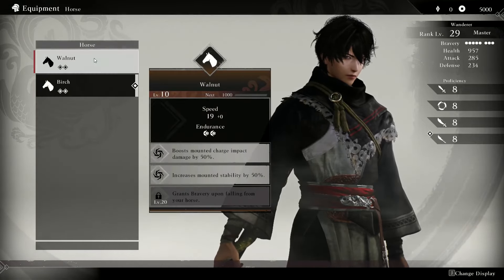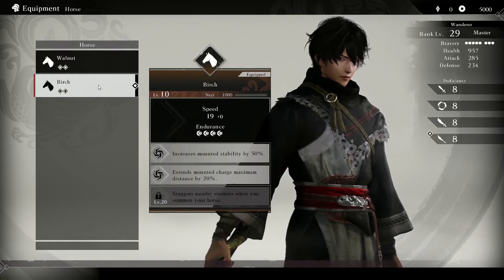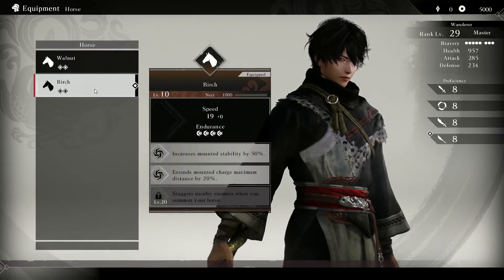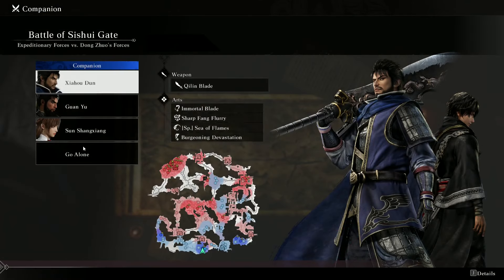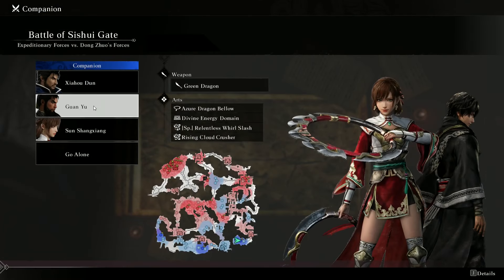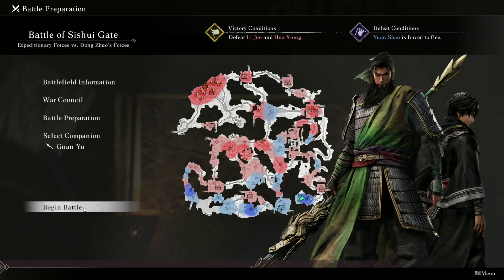Also in Origins, bosses have their own stats and specialties, so you'll want to look through them to find which one is most suitable for what you're going for. It seems the battles also allow you to pick a companion to join you in battle, which kind of reminds me of Warriors Orochi 3 when you had two other people with you. In this case I picked Guan Yu.